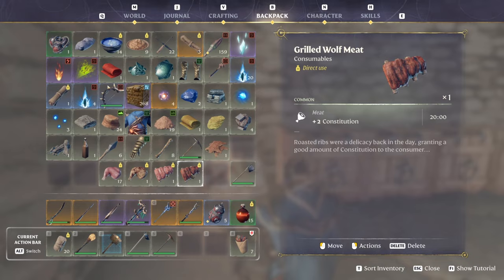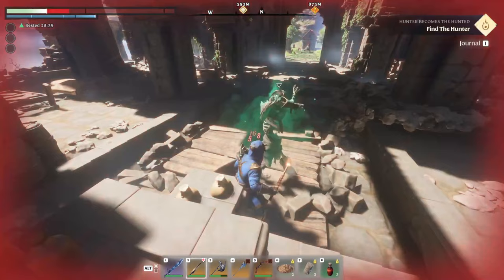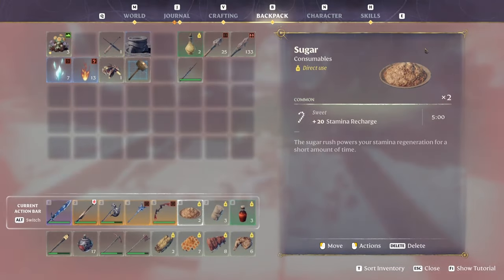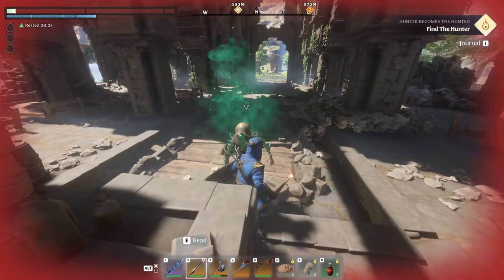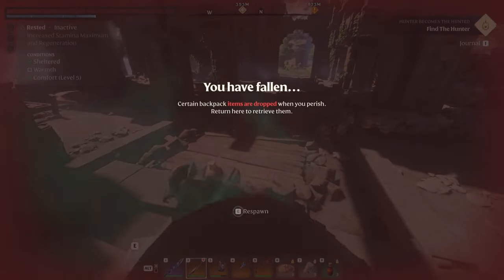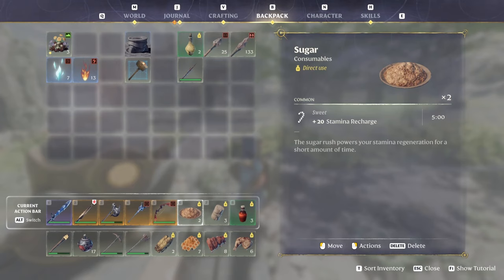Please take note: when you die in Enshrouded, you only lose certain resources and your lockpicks. You will keep all of your weapons and utility items such as potions, scrolls, and food. So don't worry about keeping a reserve stash of all of these things in your base. As you progress, you will have access to better food and farming, so you don't have to keep running back to old areas once you get a seed stock going with the farmer.